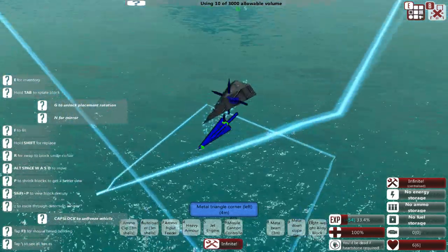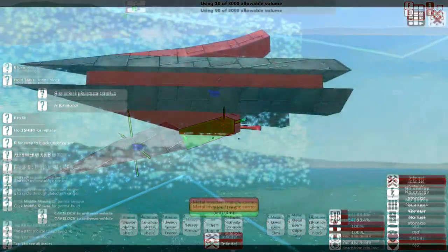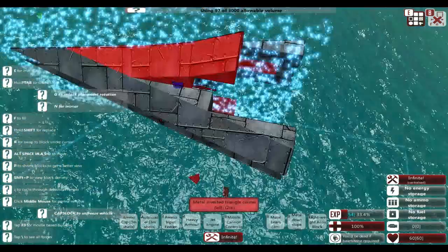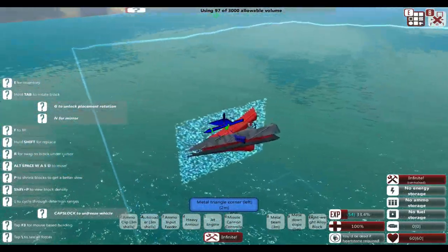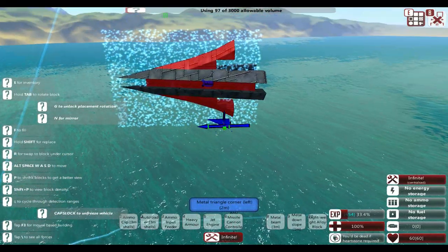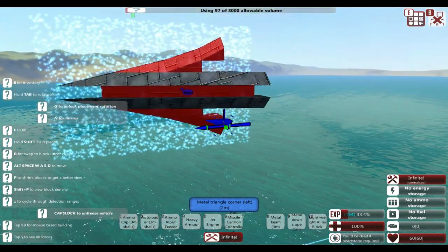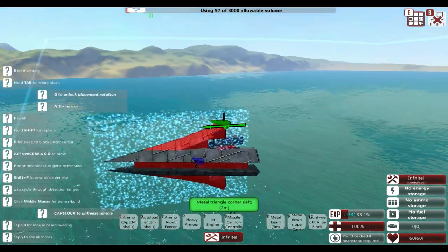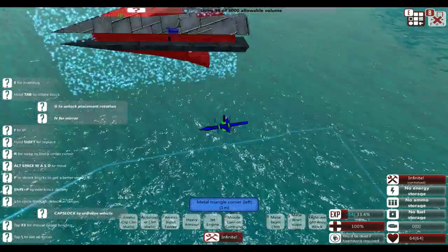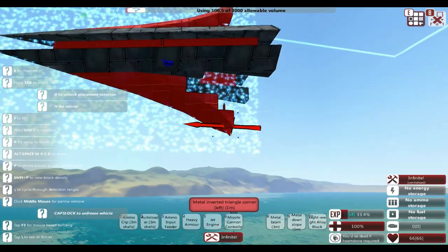I'll be right back once we have the front section completed and if I can actually remember how to make a submarine controllable. I don't really know what I'm doing right now but I think this will work out for the best. We're going to have essentially two sets of fins - one on the top and one on the bottom - which will massively increase the surface area of the sub to enable very sharp controls. We are currently on almost 100 of the volume limit so we still have a very long way to go.